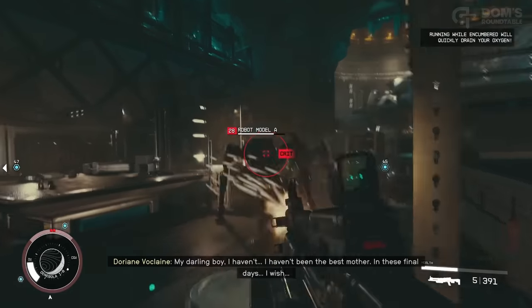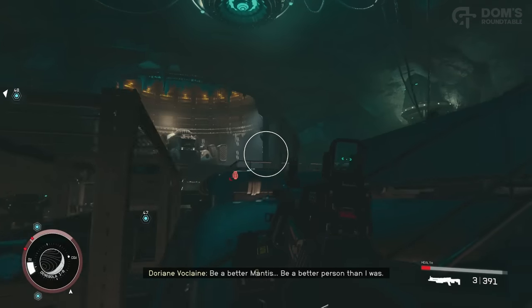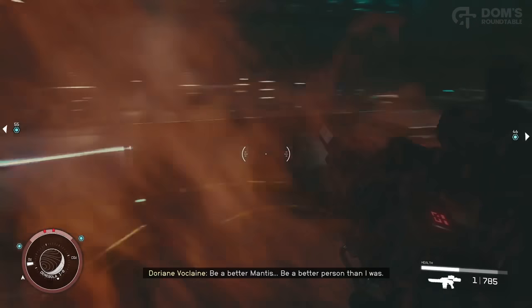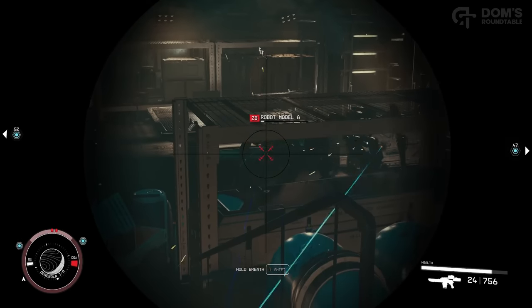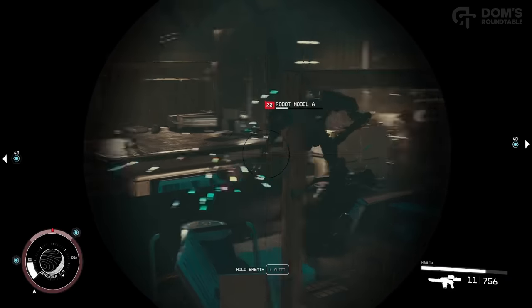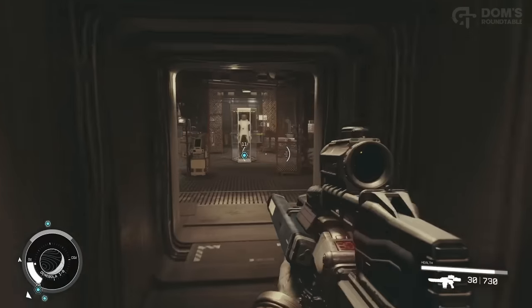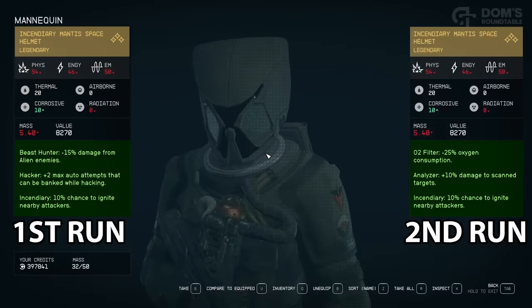Progress through to the next area, defeat the robots, and head into the room to claim the Mantis spacesuit. Before you interact with the spacesuit, create a save, because here's the part you may not know: all of the perks on every single part of this suit are completely randomized. So you can keep reloading your save until you get a set of perks that really gel with your build.